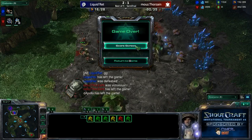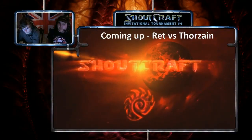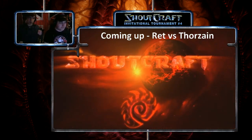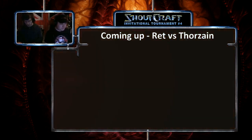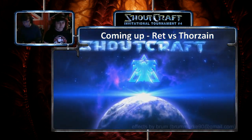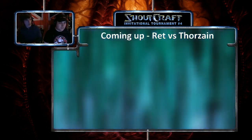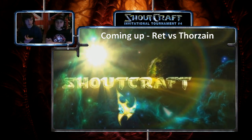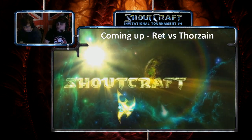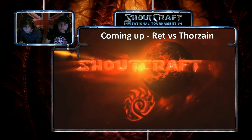Thor Zane just punishes Rhett so hard, and I have to wonder if that map pick wasn't specifically for the proxy barracks. I think the best way to break down Thor Zane's thought process was: I have Tal'Darim and Daybreak — I'm very good at both. What can I do on Tal'Darim that I can't do on Daybreak? I can do this. Win really fast with the double 11 barracks, then take it to Daybreak, which is also a very strong map for me. That's exactly how he thought it through, and he executed it perfectly. That shows incredible foresight — it goes beyond the map. He's playing the best of five, not map by map.